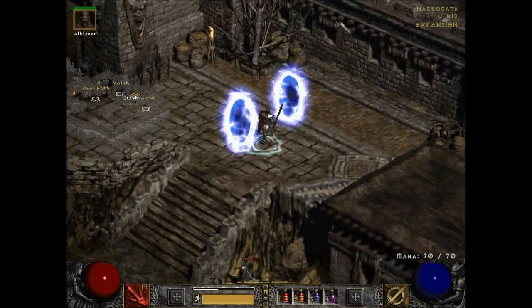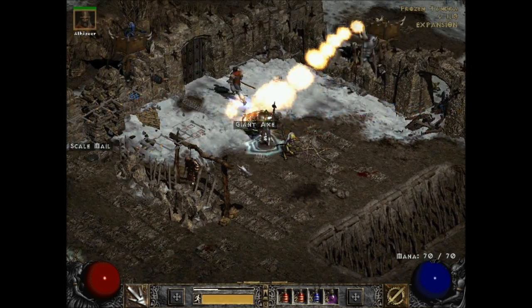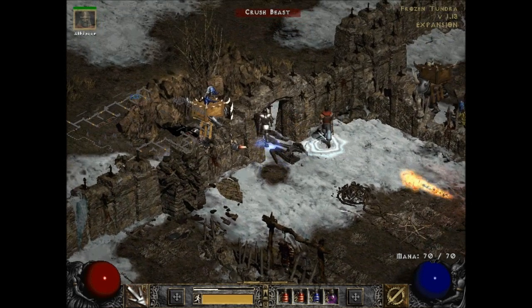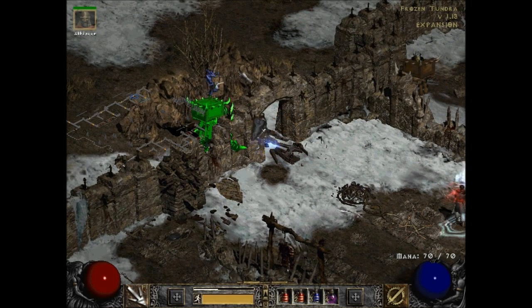Frozen Tundra! Pick up the Fusina — it could be good, you never know. Of course since it's blue, I can't bring it to Larzik.